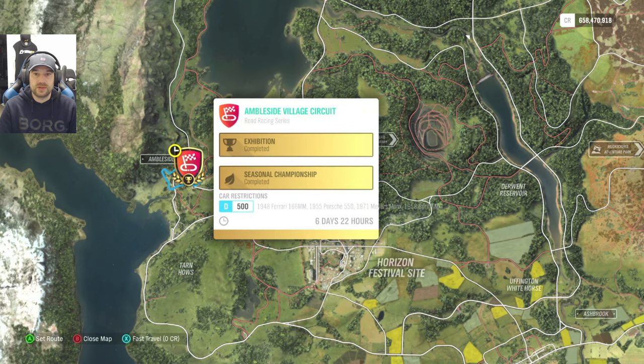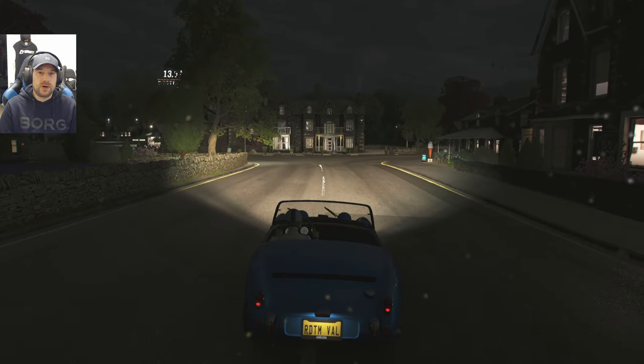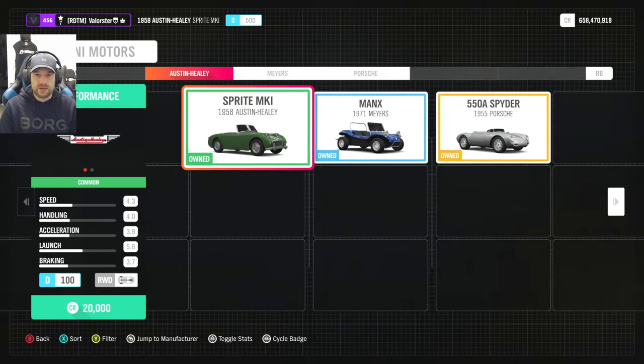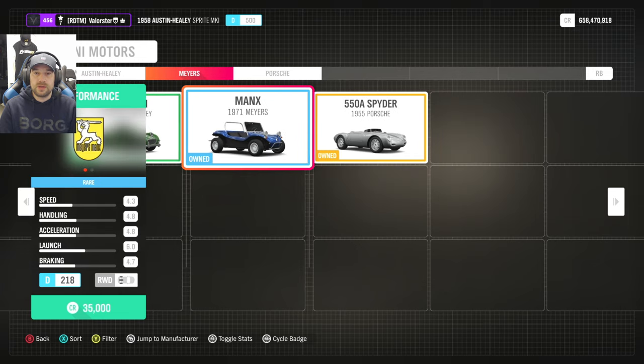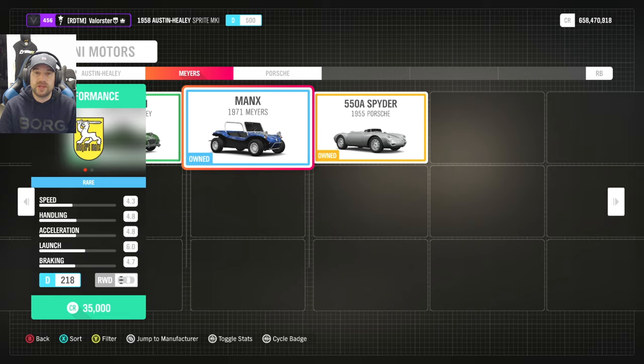For Mini Motors we need several cars — let me quickly show you. The Ferrari is there but it's a pretty expensive car. I tested all three cars: the Meijer Manx is good for the first little circuit, and the Spyder and the Austin Healey are good cars for the next two races. I would take the Meijer first, then the Austin Healey or the Porsche for the second race, and the Meijer Manx again for the third — it's a short circuit, then a long track, then a short circuit.